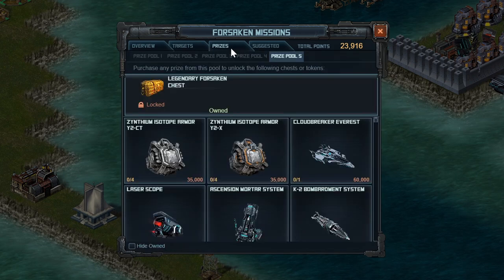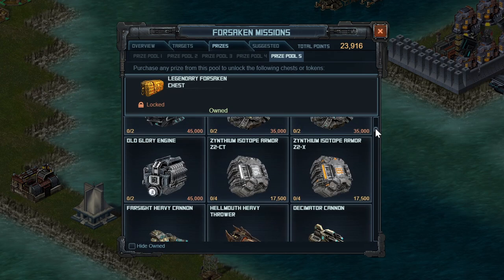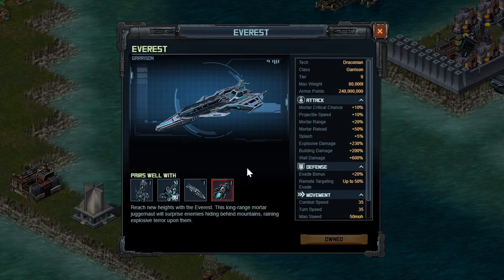With those points, the really important thing I'm getting is the Everest. I've already redeemed this one, so I'm going to have to find it at the bottom somewhere. But the Everest is a really, really great prize. It is pretty expensive — I think it was about 40,000 points — but this is the next step up. It's the garrison hull that is the next step up.